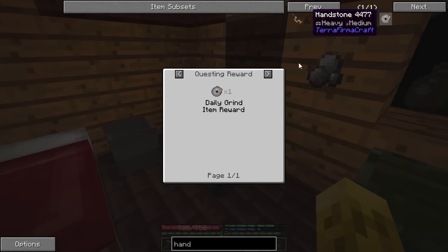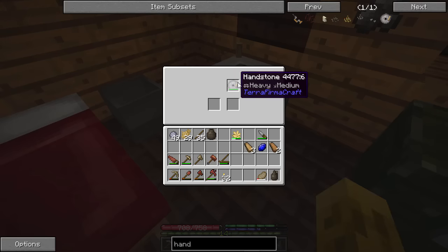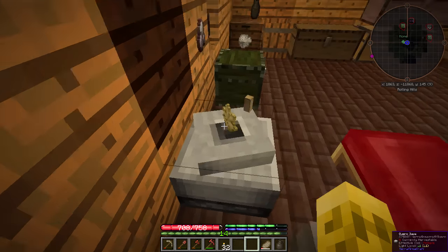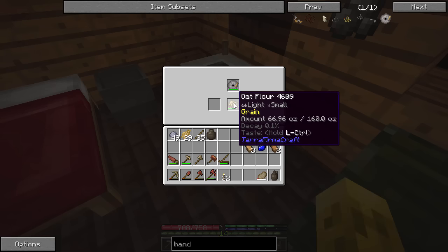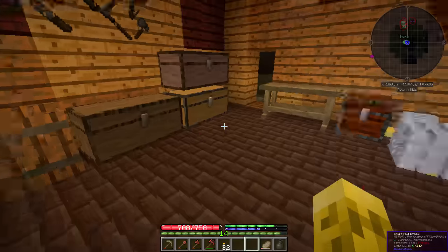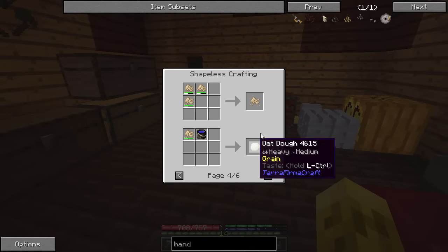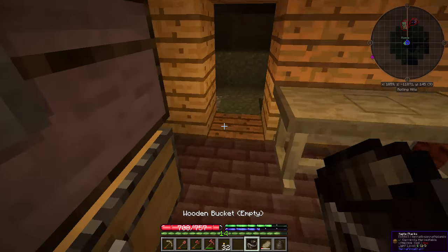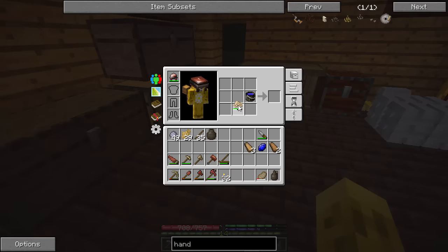So that handstone — once you have it, put the kern base down, click on it, put the handstone in the top slot. Then stick the oat grain in the left — it'll show up there. Click on the tiny little handle; it'll spin a couple times. Just click it once and it'll turn into our oat flour. Still have 66 ounces, which is great. Now it says we need a bucket of water to get dough. Let's grab our bucket, fill it up right here, combine it with the flour, and we've got our dough.